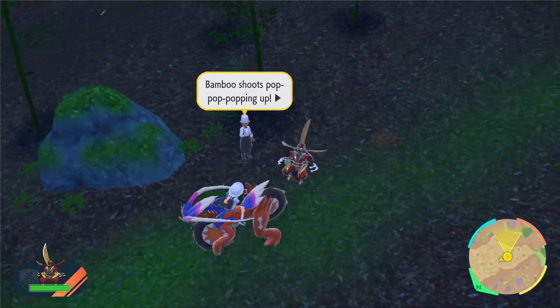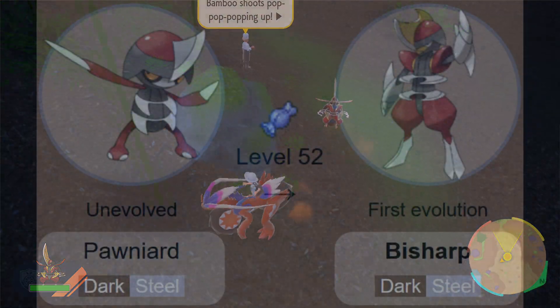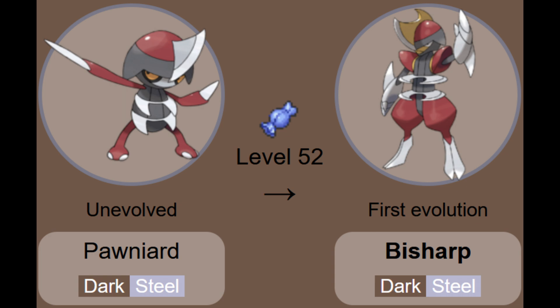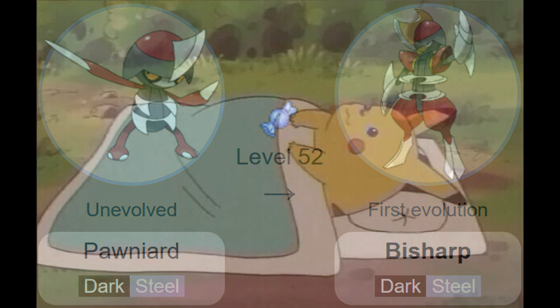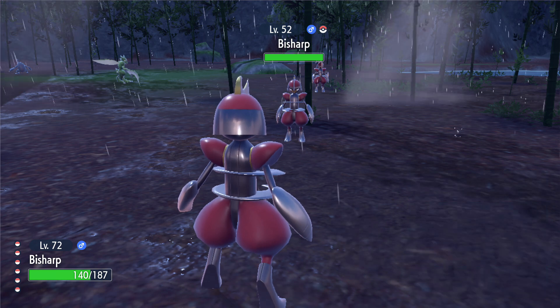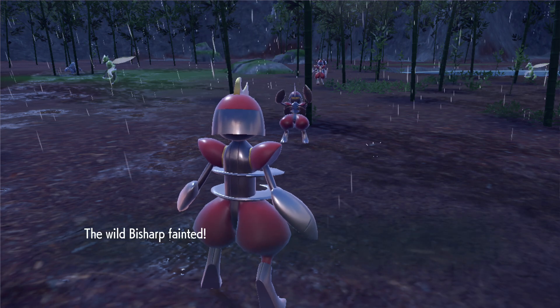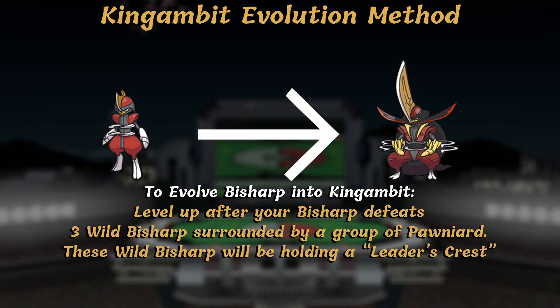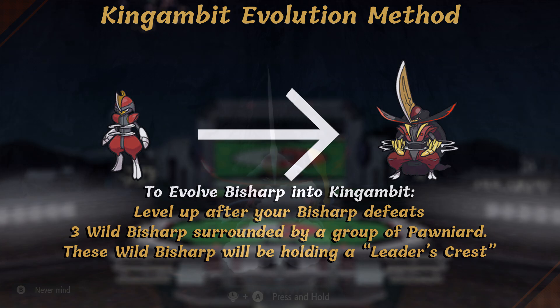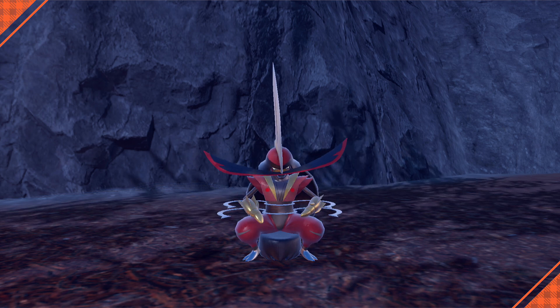King Gambit is a new Pokemon introduced in Pokemon Scarlet and Violet and is the evolved form of Bisharp. Originally introduced in Gen 5, Pawniard evolves into Bisharp at the laughably high level of 52 — what was Game Freak thinking? Thankfully, with how common wild Bisharp are in this game, you won't have to spend a bunch of time leveling up your Pawniard. However, Bisharp's evolution method is not quite so simple. To evolve to King Gambit, you will need to level up your Bisharp after defeating 3 wild Bisharp that lead a pack of Pawniard and are holding the Leader's Crest item. Today I'll show you how I evolved my Bisharp into, bar none, the coolest new Pokemon of this entire generation.